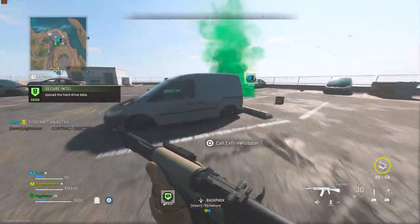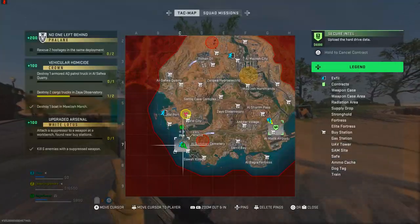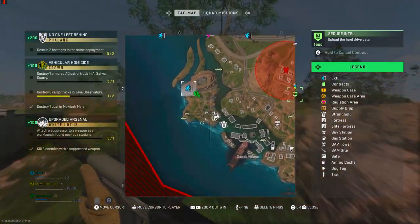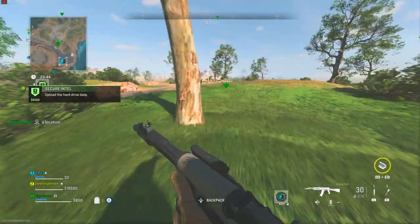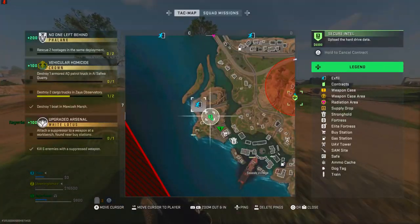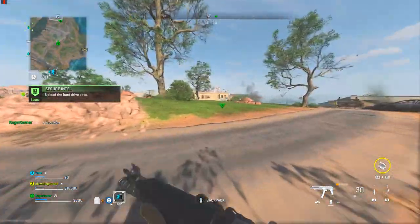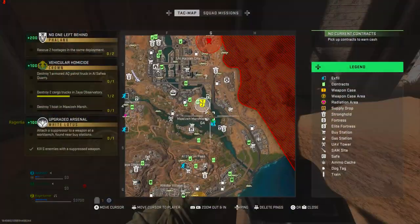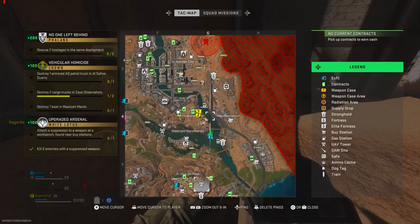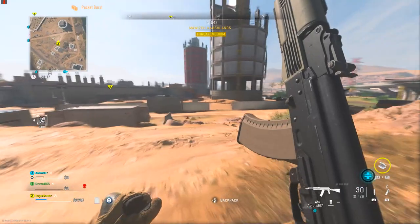So where do we actually find this gun cleaning oil? There are several places around the map you can find it, and there are several different building types where you will always find it. There are two places which I know have a very high chance of spawning it. The first place you want to look is at the construction site, which is in sector G4 of Almazra, between Almazra City and the Marshlands.